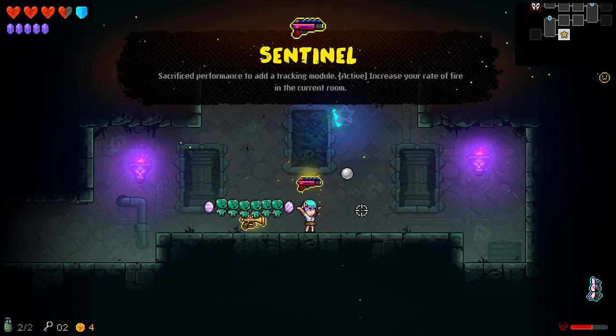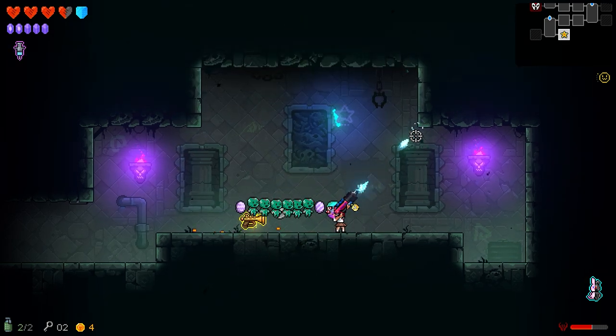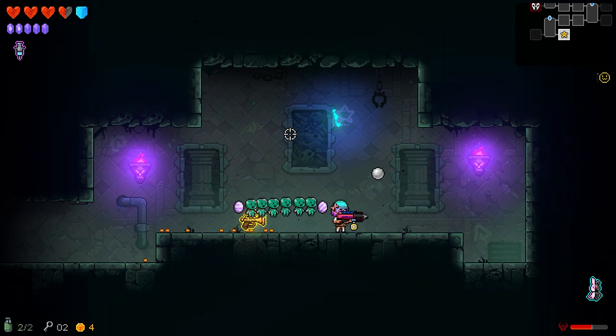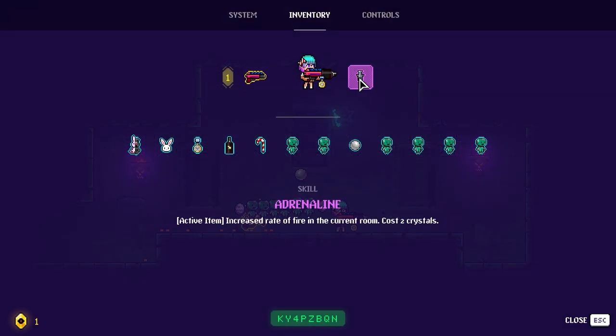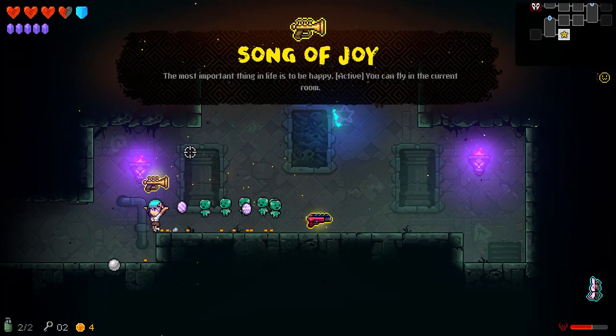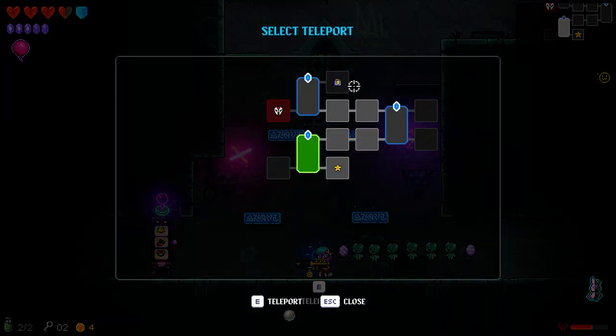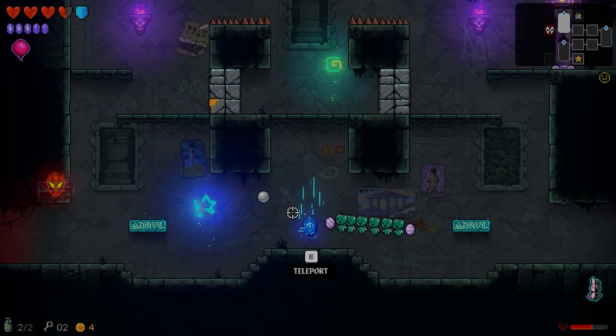It's another weapon — 'Sacrifice: performance added tracking module, increased rate of fire.' Let's take a look at the all-fire again — 'Increased rate of fire in the current room. Costs two crystals.' You know what, that's great but no. Song of joy — flying is just too important. Let's go back and fight our boss. The soundtrack is pretty good, by the way.